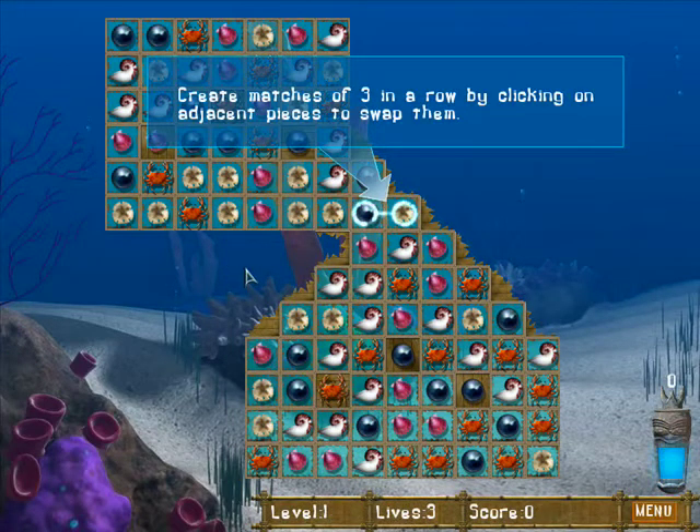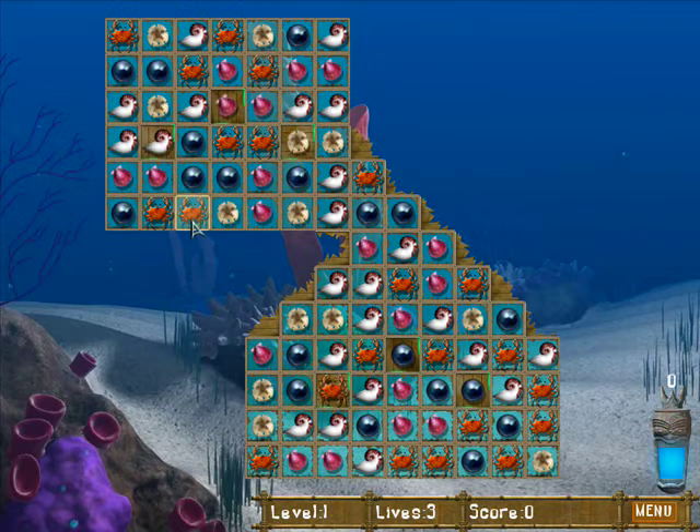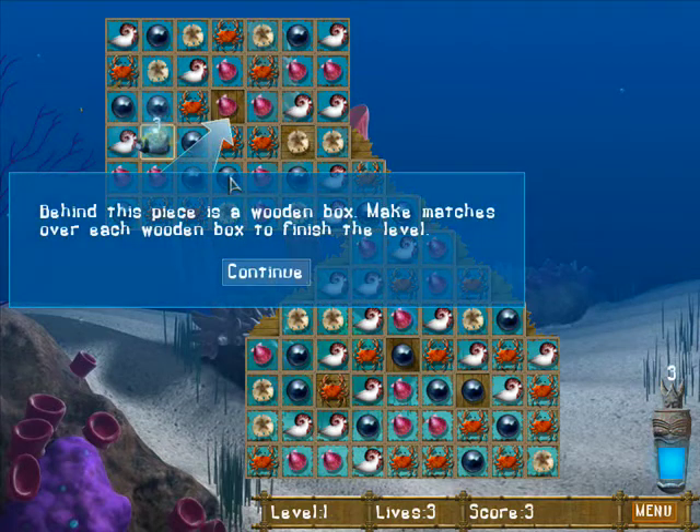Alright, so that's how we play the game. Create matches of three in a row by clicking on the adjacent pieces to swap them. O.M.G. Alright, so basically I think we have to fill all the boarded areas, right? Yeah, we don't really have to care about the blue — we have to make everything blue.